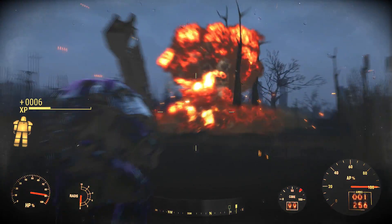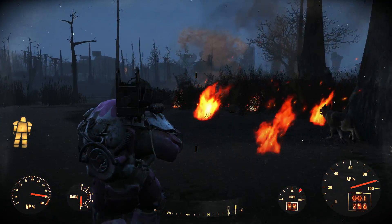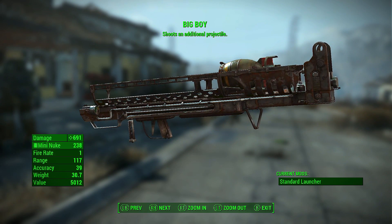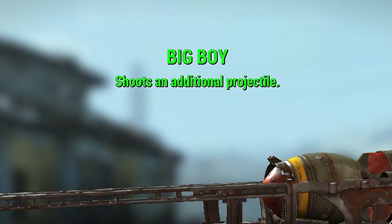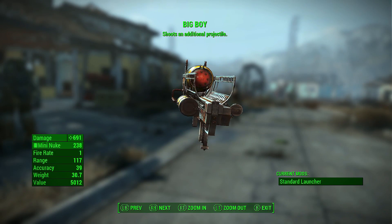However, with a little practice you might find it more useful for yourself. Anyway, let's get straight into it. First off, to shoot four mini nukes at once you must have the Fat Man variant called the Big Boy. This gun automatically shoots two mini nukes at once due to its special ability, and any other variant you get will only start off with one.